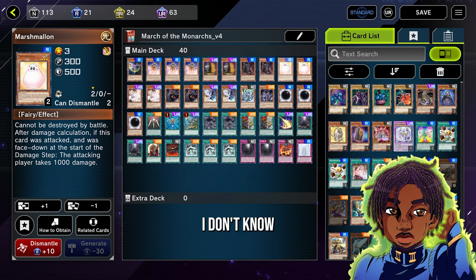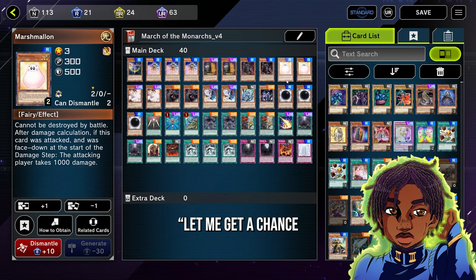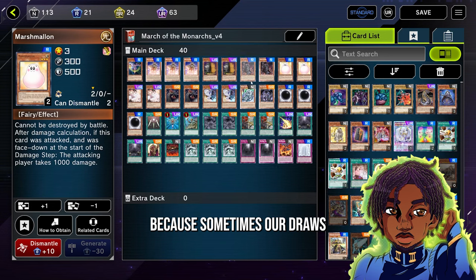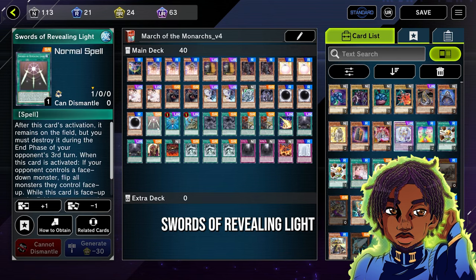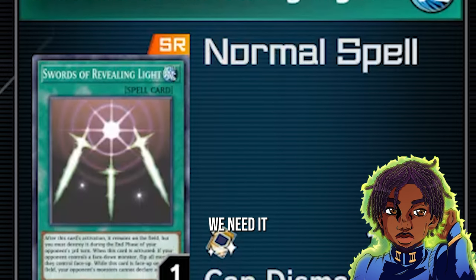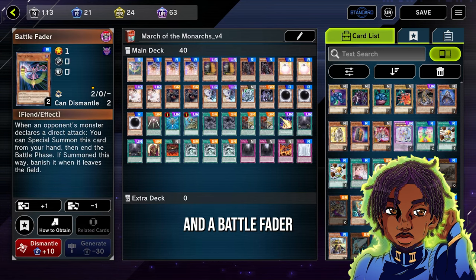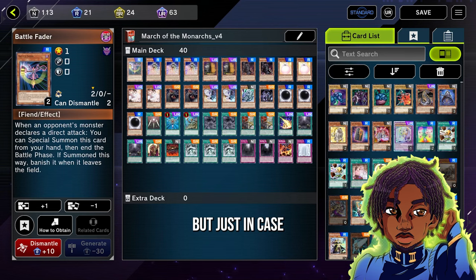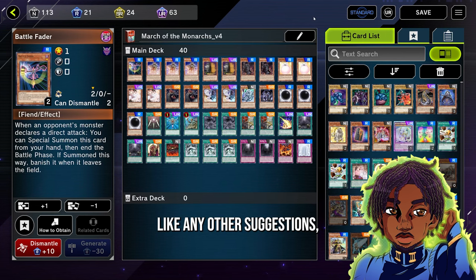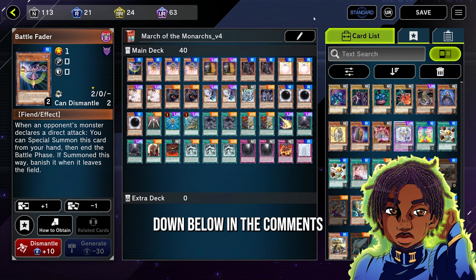We've added a few more delay-type cards — let-me-play-the-game cards — like Marshmellon, because sometimes our draws aren't great and we might need some time. We've got One Sword to Reveal in Light just in case we need to buy some time, and a Battle Fader I have yet to use, but just in case. Hopefully we get to showcase the Wicked Avatar. Leave a like, and drop any other suggestions or cards that might benefit the Monarch deck down in the comments.